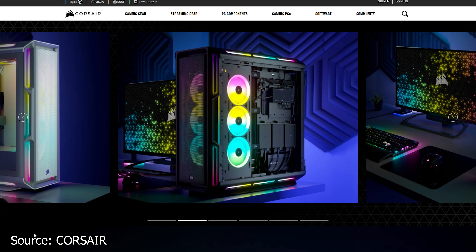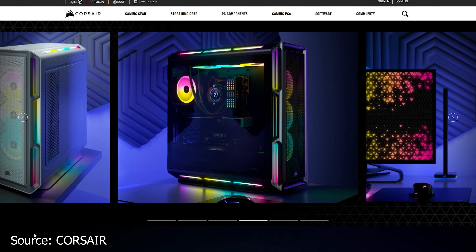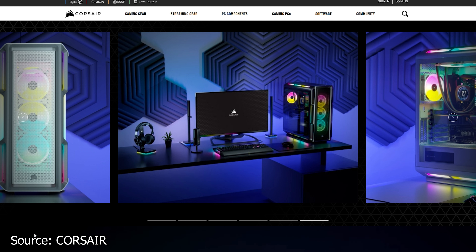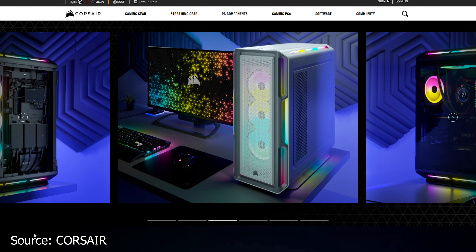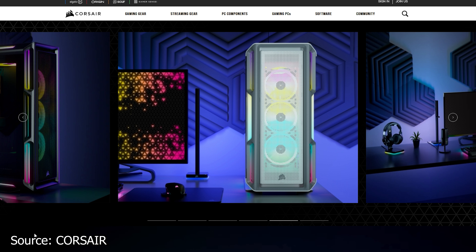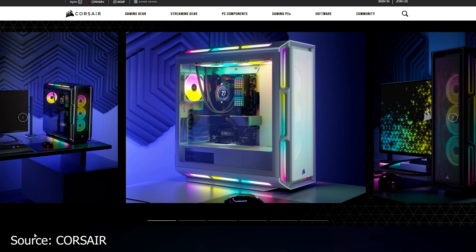Finally, Corsair has a new mid-tower case, the 5000T RGB. This model is made to compete with high-end offerings from other manufacturers and features RGB LEDs everywhere, tempered glass side panels, and plenty of pre-installed fans. The 5000T RGB has mesh front and top panels to increase airflow. It is available in black or white, can accommodate up to ten 120mm fans and radiators up to 360mm. It supports graphics cards up to 400mm in length and CPU coolers up to 170mm in height. Pricing is not confirmed, but this will not be cheap at all.